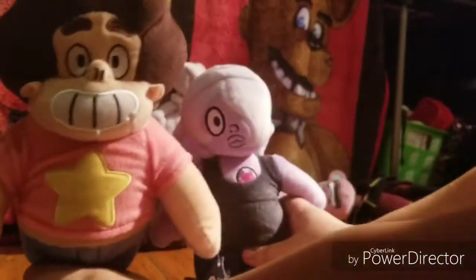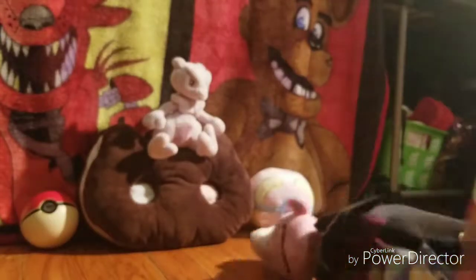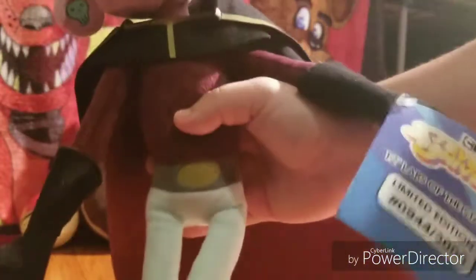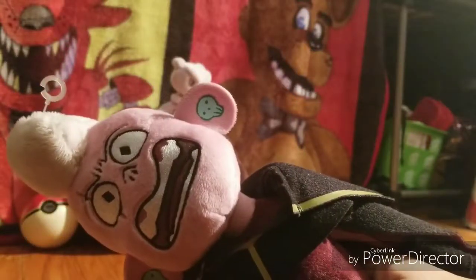Then we got the main character of the whole show — Steven. He has his tag right here that says Steven Universe. These are really nice plushies. He's really tall compared to Amethyst — he's kind of taller than her. Last and finally, one of my favorites: Lars. He's also a 2018 exclusive Comic-Con plushie from Steven Universe. I never went to Comic-Con but I found these online and got good deals on them.